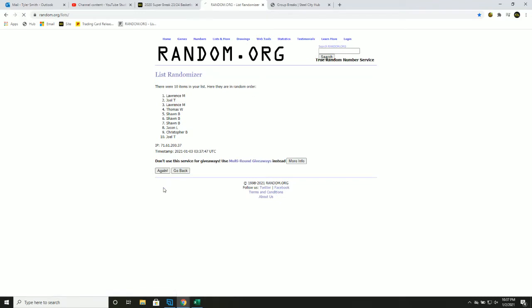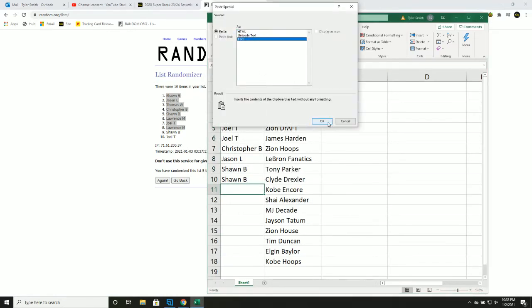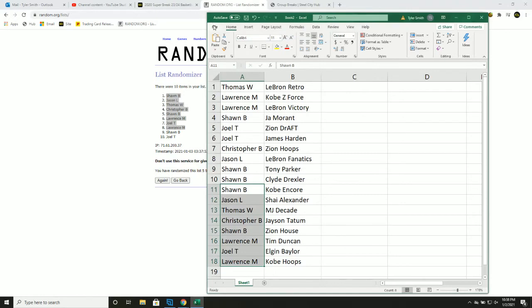1, 2, 3, 4, and 5. Sean: the Kobe Encore. Jason: Shea Alexander. Thomas: the Michael Jordan Decade. Chris: Tatum. Sean: the Zion House. Lawrence: Tim Duncan rookie. Joel: Elgin Baylor. Lawrence: Kobe Hoops.